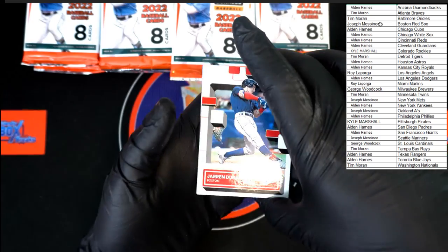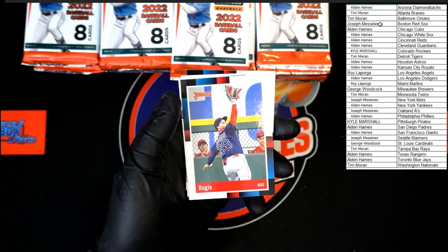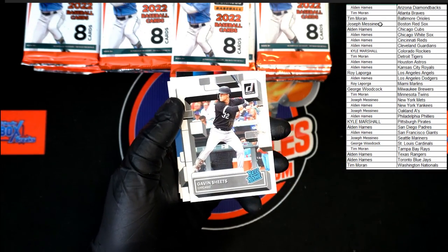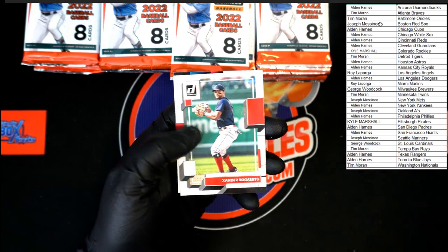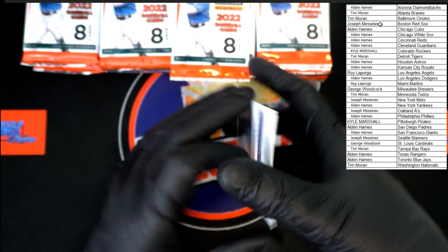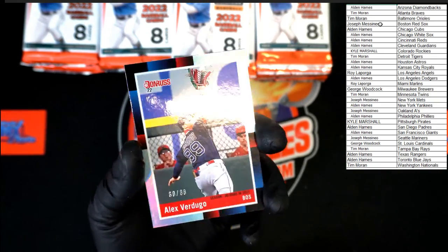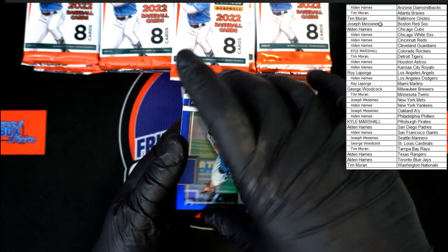Starting out — Jaron Duran rated rookie for the Red Sox, followed by a Dougie nickname for the Red Sox. Going to Joseph M, we've got a Gavin Sheets rated rookie, Jose Barrios, Zander, Brian Reynolds — who's a Red Sox — pack number 60 of 88. And behind that, Byron Buxton hollow blue.